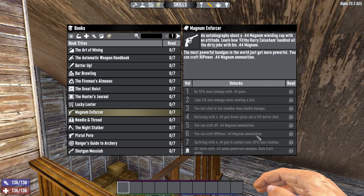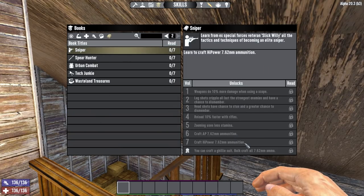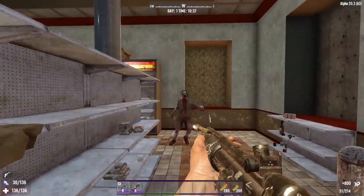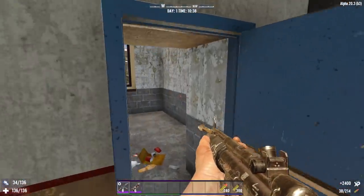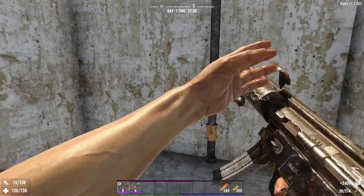Speaking of the recipes, those are unlocked by reading skill books. Magnum Enforcer 6 will give you 44 Magnum, Pistol Pete 5 will give you 9mm, and Sniper 7 will give you 7.62. Overall though I wouldn't use this ammo unless I had a severe shortage of gunpowder. It's only 10% better than regular ammo but it costs 100% more lead, and considering the changes to AP ammo it's a lot less appealing now as well.